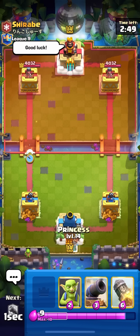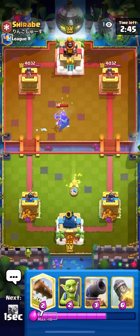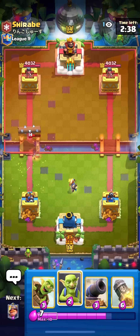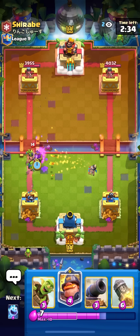In the next game against Sharaib — just going for my ice spirit at the bridge to see what he has. He has archer queen, just going for my princess in the middle for the queen. Going for my log on the archer queen as well — not many people are playing queen right now so I don't really know what he has. Going for my goblins on the archer queen as well.